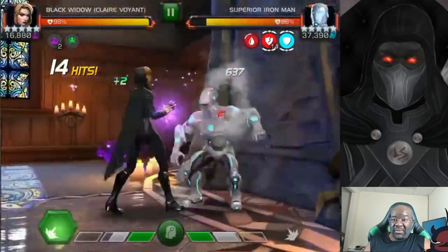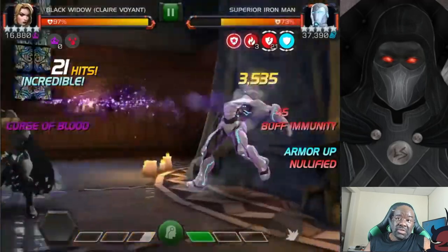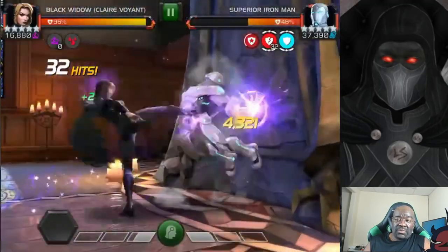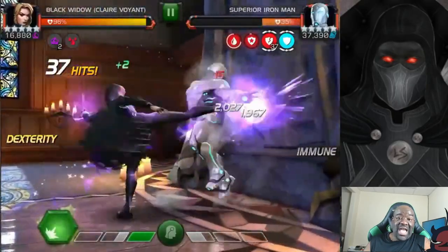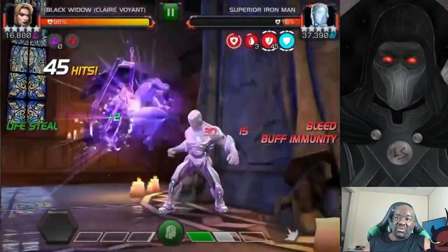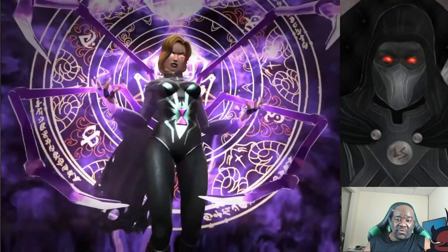If you can fight, evade, and bait out their specials, you're going to be able to take them down. Superior Ironman does not require any specific counter — anyone on my team could have taken him out, and so could a variety of Mystics. El Diablo could also have taken him out. As long as you know how to evade his specials and generally fight him, you're fine.